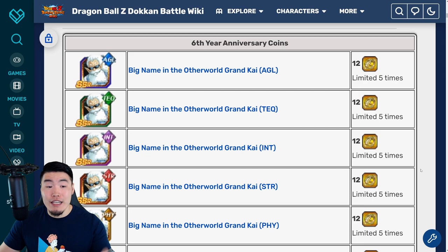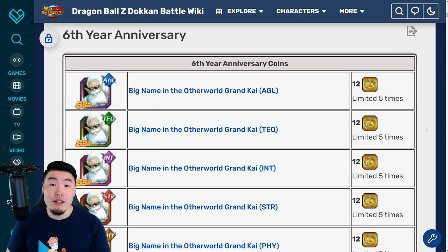The number one thing that the average player should focus on with their anniversary coins would be these Grand Kais at the very top, because you can never really have too many Kais. No matter how long you've been playing this game, you're always going to need Kais at some point to raise the super attacks of new units or older units you just pulled, because there will always be characters that don't have free-to-play versions. You can get five Kais of each type, so 25 Kais in total. Once you've cleared out all the Grand Kais, that's when I would start looking at some of the other stuff — units, orbs, awakening metals, and so on.